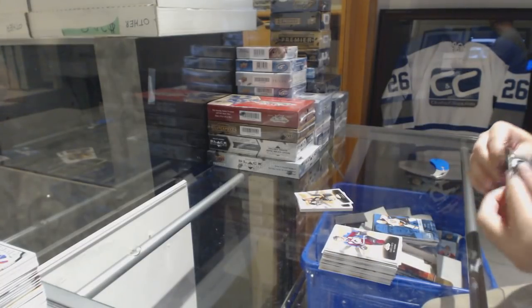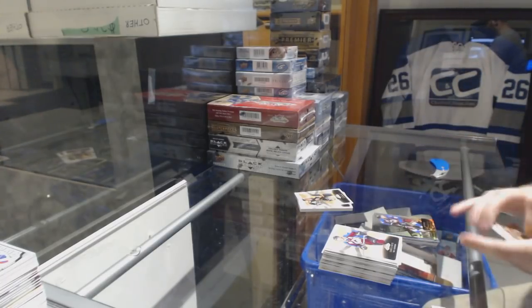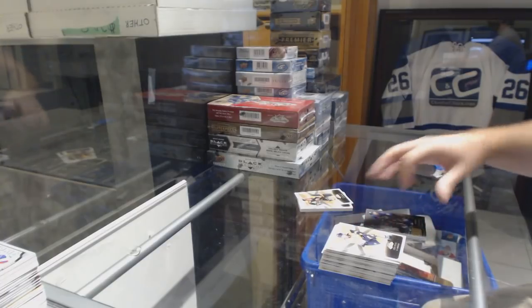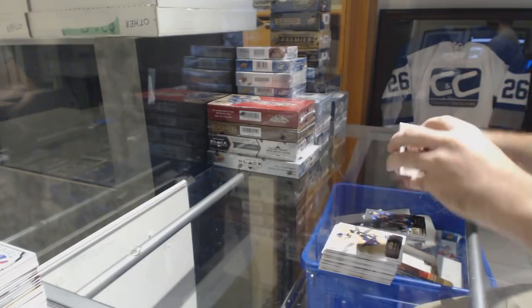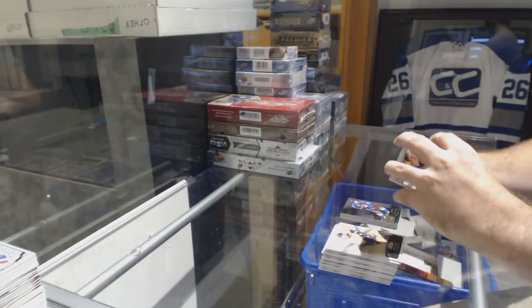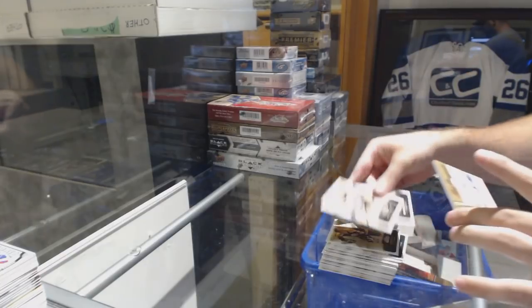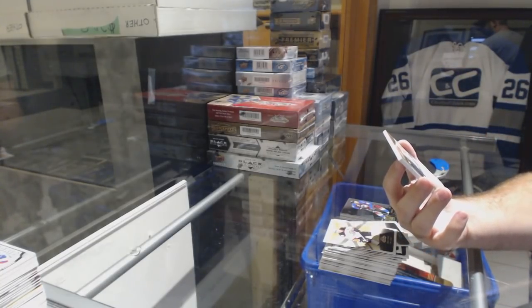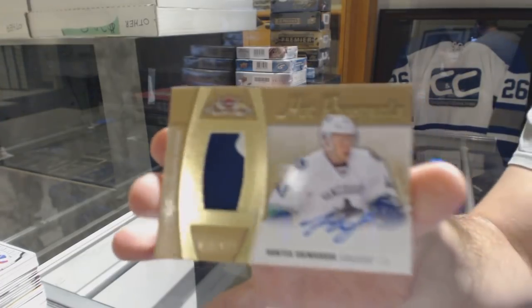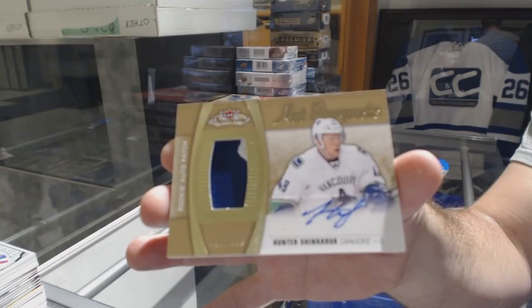Garrett Sparks is so shook right now unless Toronto scores one quickly. Landis Kog for the Avalanche, Showcase. And we've got for the Vancouver Canucks numbered to 499 two-color patch auto, Hunter Shinkaruk — who scored by the way? Morgan Rielly.